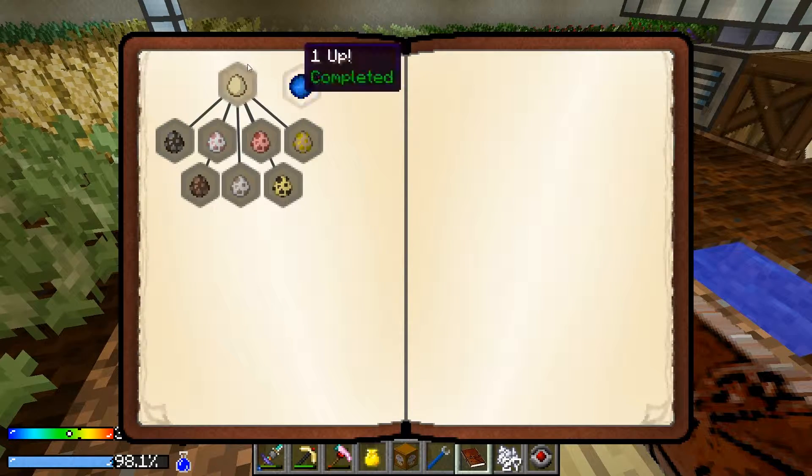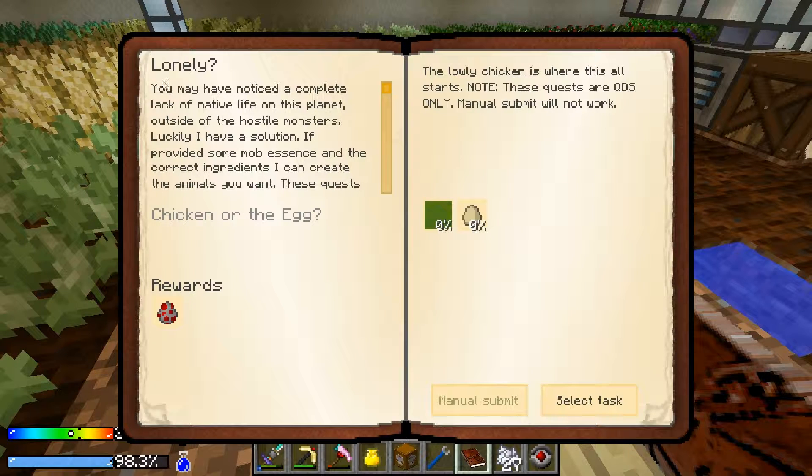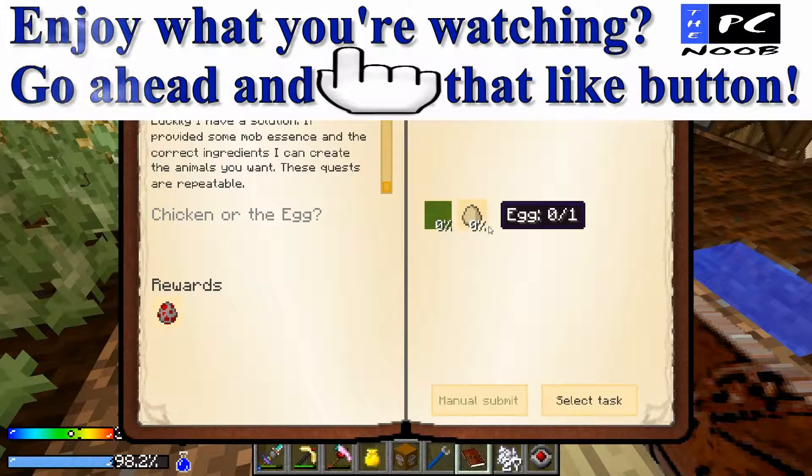Instead I'm going to take a look at this quest: Creating Life. I've already made the sink core to replace the shell constructor I broke, so why not take a look at all this — this is all stuff we can spawn. Let's go ahead and read this: 'Lonely? You may have noticed a complete lack of native life on this planet, outside of the hostile monsters of course. Luckily I have a solution — if provided some mob essence and the correct ingredients, I can create the animals you want.' These quests are repeatable. Chicken or the egg — you get a spawn chicken, which we already have. The lonely chicken is where all this starts. These quests are QDS only — manual submit will not work.